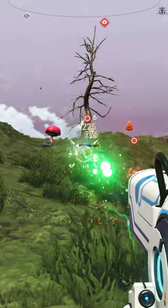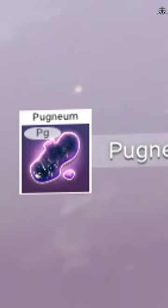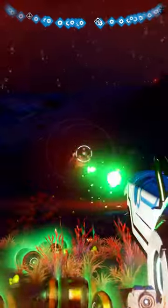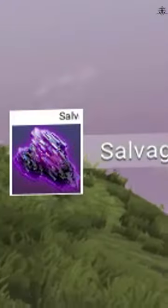By killing them alone, you'll get a little bit of pugnium, which converts into nanites, but more importantly, the canisters that they drop can contain the glass. It's basically a loot box.